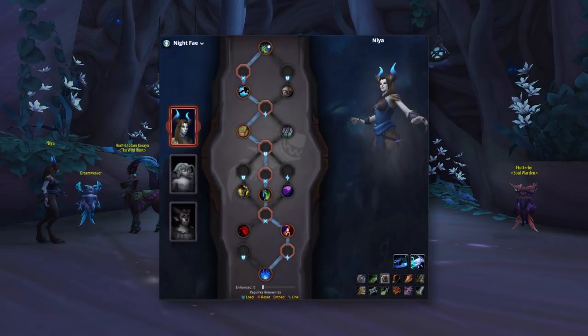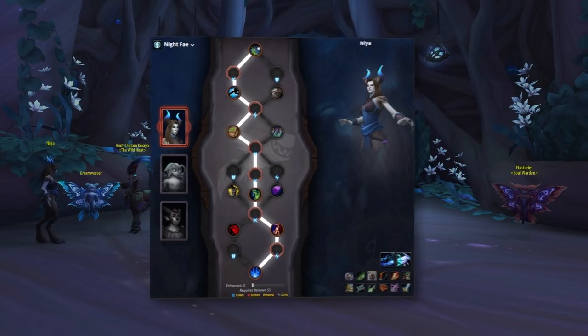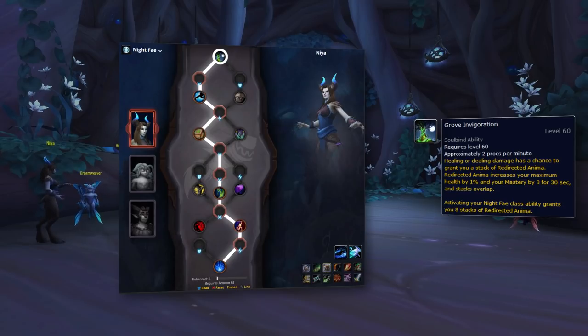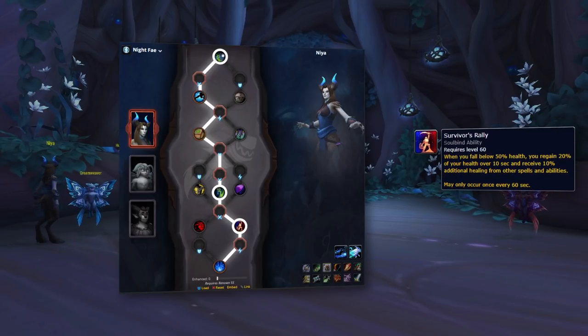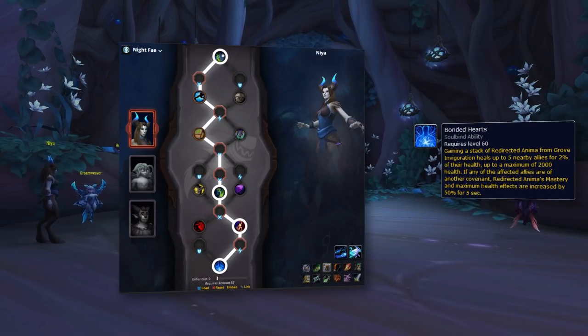For Night Fae, our recommended Soulbind is Niya. Following this highlighted route, you'll gain three potency conduits, two finesse, and one endurance. The highlights of the Niya Soulbind are: Grove Invigoration, giving you a huge stacking boost to mastery and health — Feral is especially good at stacking this by healing and doing DPS consistently; Niya's Poison Tools, dealing decent damage whenever you interrupt targets with good synergy with the Savage Momentum PvP talent; Survivor's Rally, a new 9.1 addition recovering 20% of your health when you drop below 50% and granting 10% additional healing; and Bonded Hearts, which bolsters your Grove Invigoration mastery and health by 50% — an extremely strong end-of-tree passive given how much Feral values mastery.